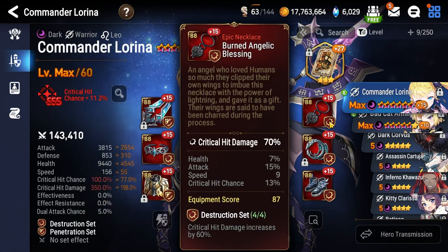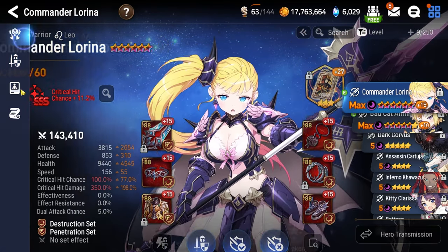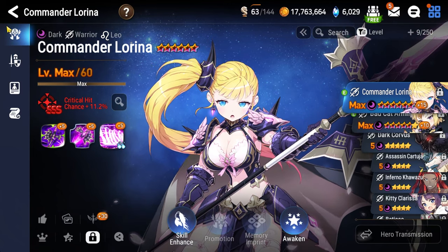Daydream Joker is the artifact. Crit damage as the necklace, attack percentage ring, attack percentage boots. As always have all of your skills leveled, level 60 six-star awoken.